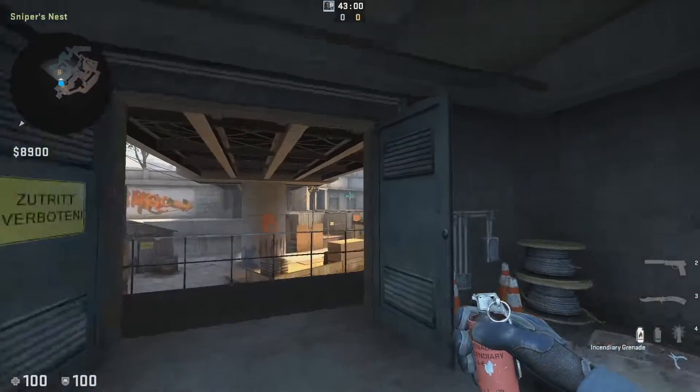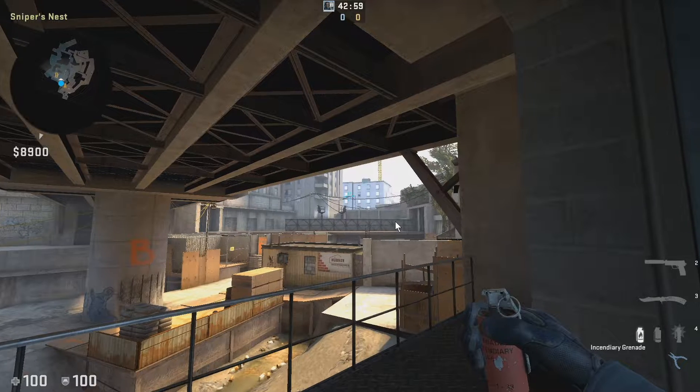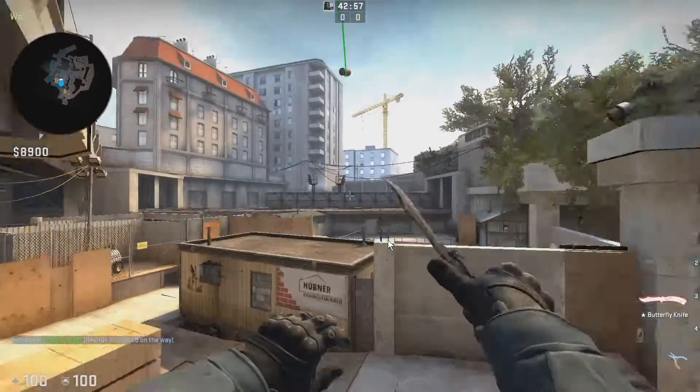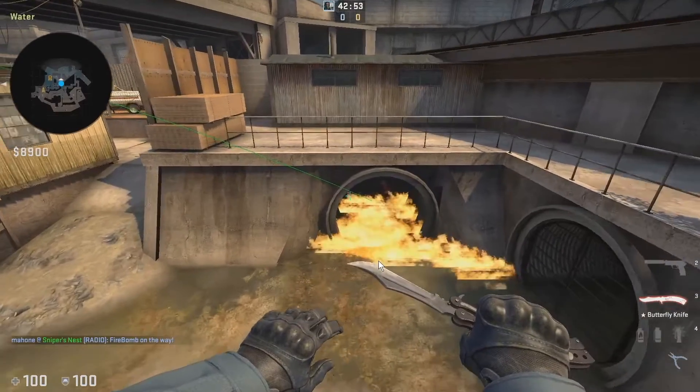For the molotov from heaven, basically go towards the center of heaven and line your crosshair up at the intersection of these two buildings, right about here. Then do a little walk throw. It takes a little bit of practice, but you should be able to get it very easily.